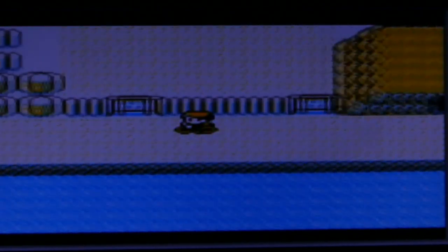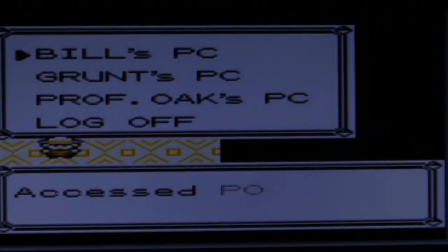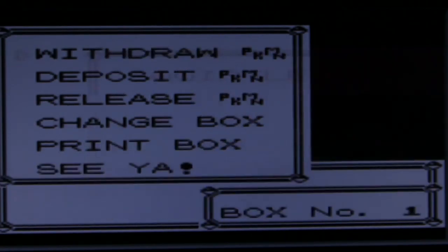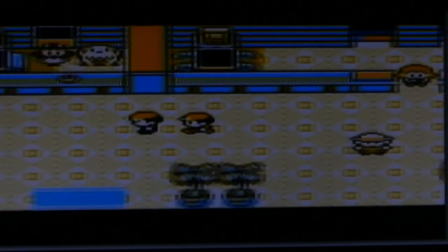Here we are back. We're going to stop at the Pokemon Center to withdraw a Pokemon I caught in between the breaks of last episode and this episode, for future reasons in the playthrough, but we can also teach it Flash. We'll withdraw Abra — I'm pretty certain Abra can learn Flash.